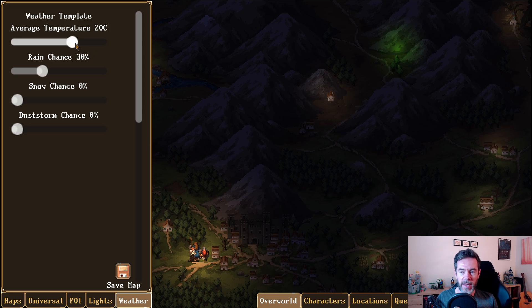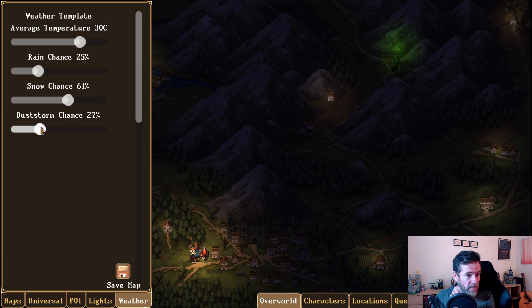The weather system lets me set for each region map the average temperature — 60 degrees is really hot — chance of rain, chance of snow, chance of dust storms. That affects how each terrain feels. If you go to a region with lots of rain, chances are you'll have thunderstorms that impact combat. These background details make the world much more vibrant, and I can set that for every map.